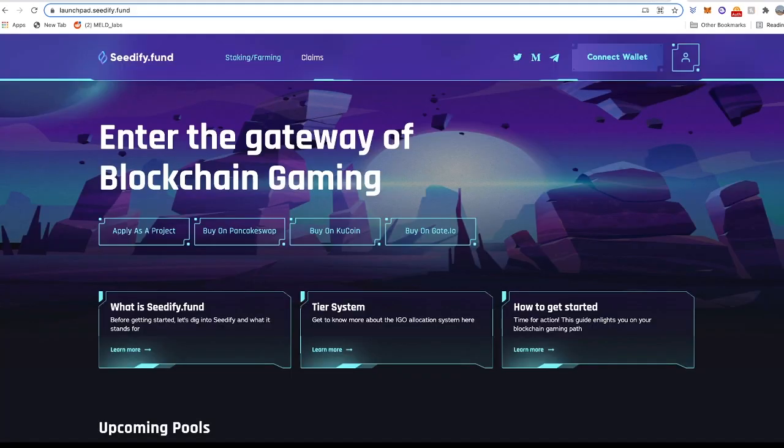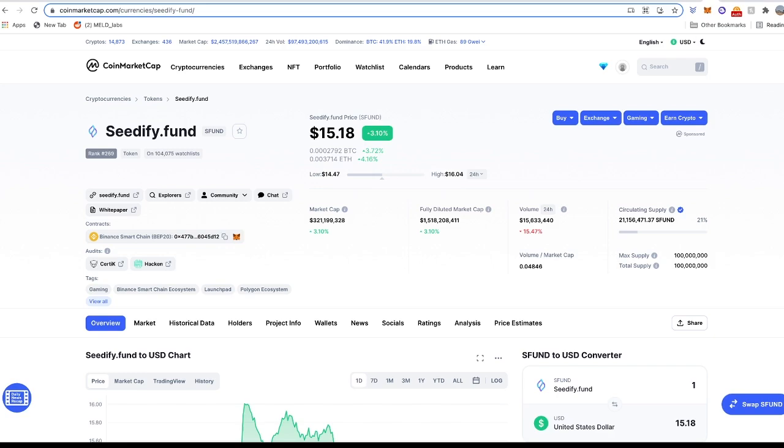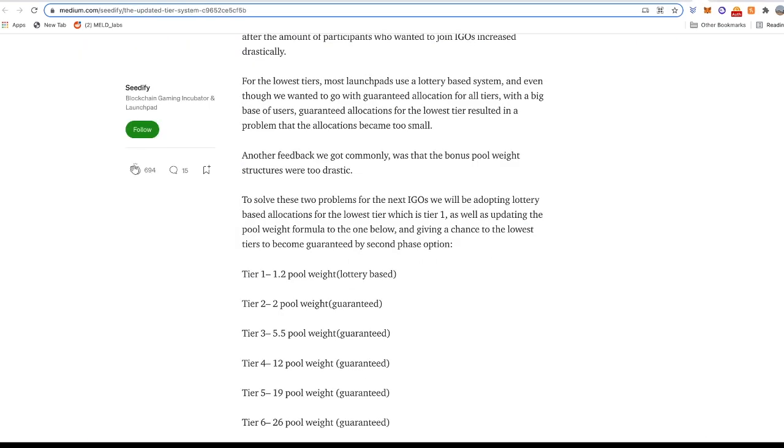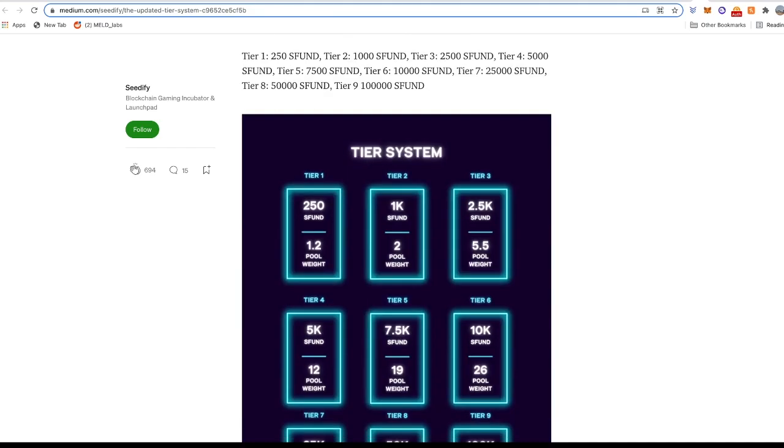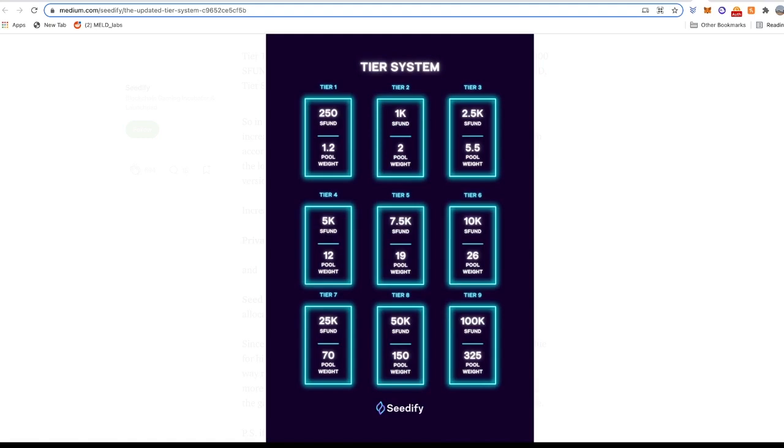Last and definitely not least is Cidify.fund, which has its own tiers for participating in their IGO. At the time of this recording, Cidify is trading around $15. There are about 9 tiers — one is lottery-based while the rest are guaranteed with different allocation weights. The lowest lottery tier requires 250 S-FUN tokens, costing about $3,800. From tier 2 onwards you have guaranteed tiers, with the lowest guaranteed requiring 1,000 S-FUN tokens costing around $15,000.